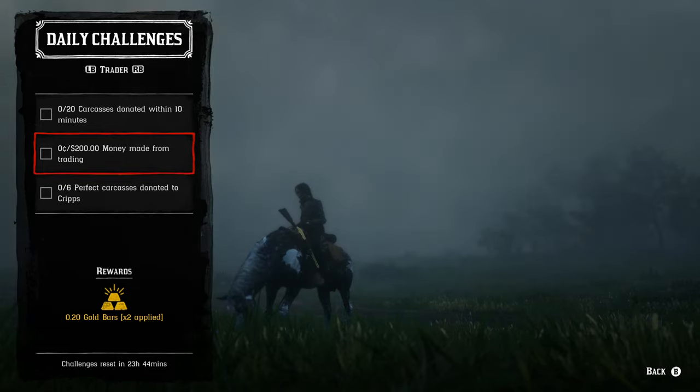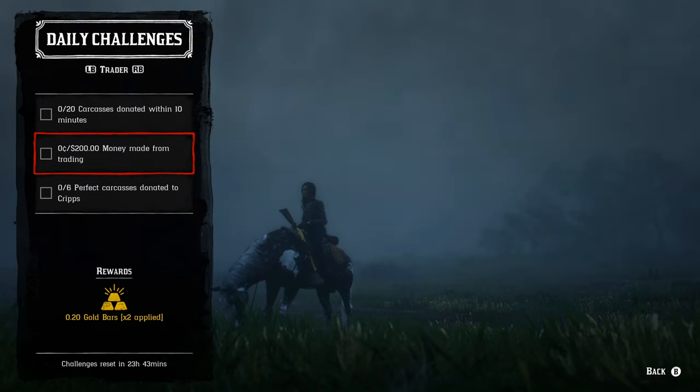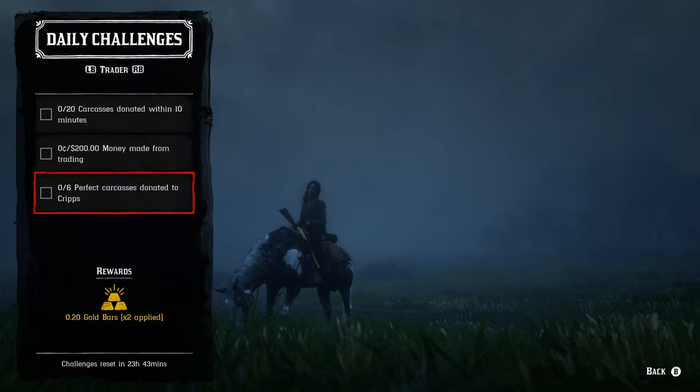For the trader role, 20 carcasses donated within a 10-minute period — I recommend small animal carcasses like bats, rats, toads, bullfrogs, western chipmunks, squirrels, small birds, and crows. Nighttime in the Blue Water Marsh area is great for most of those, and the New Hanover area has plenty of small birds and crows, especially near roads.